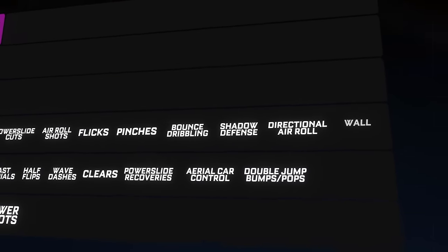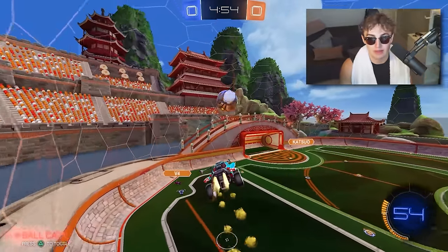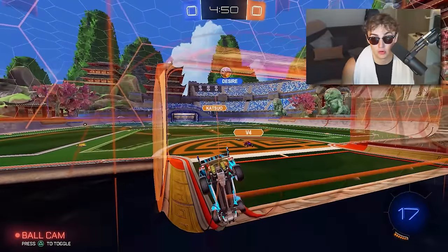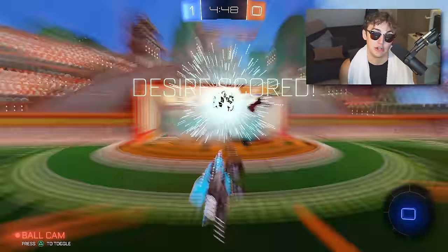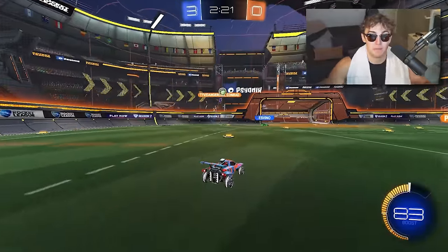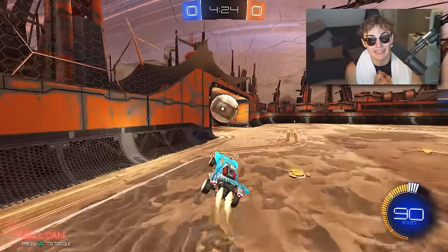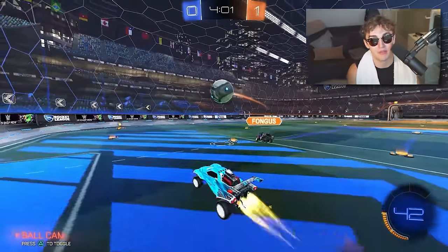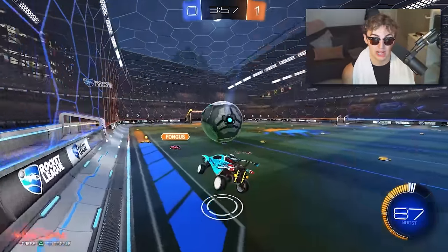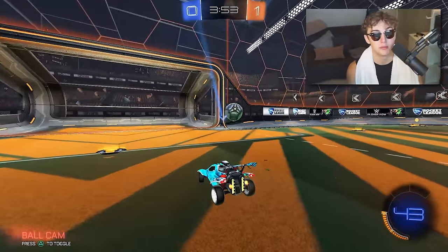Last thing to get down in Diamond: basic wall shots. I'm not asking for pro-level car control on the walls, but if you can't jump off the wall and air roll your car into an aerial, you're going to have a tough time. Learn how to generate power off the walls — make sure you're not back-flipping off the walls or getting your jump eaten by the wall. Being able to climb walls fast is going to help you dust your opponents below Champ.